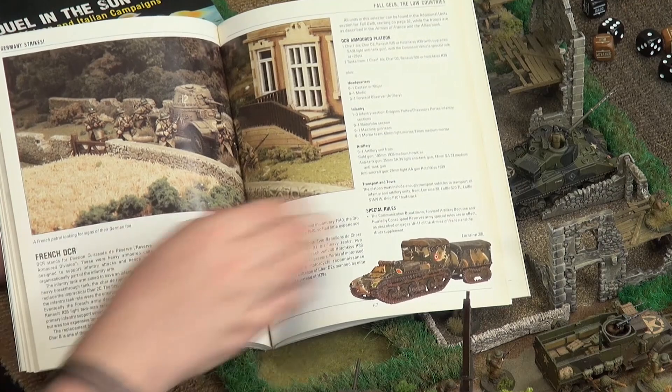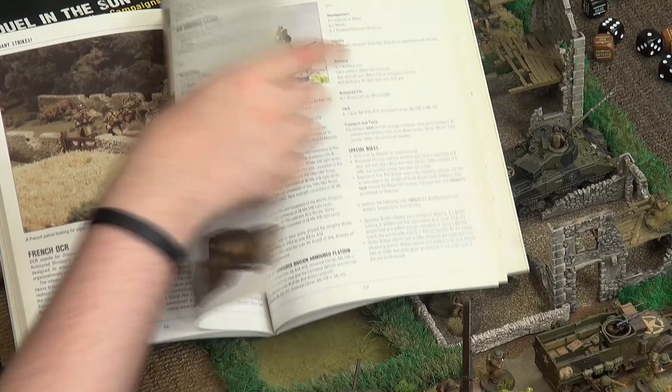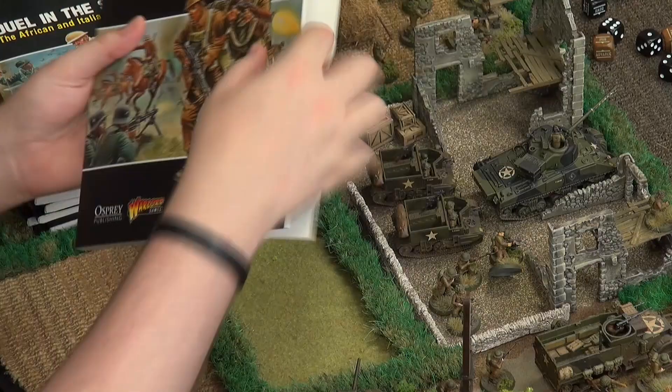The theatre books tie down your army list to a specific period of time, adding flavor. You don't have to stick to one — it's just a way of using a different combination of units to create a more historically themed army. These still tie in with your Armies Of books, which have points costs for generic early war listings, but the theatre books go into more detail: more options, more characters, more narrative flavor.